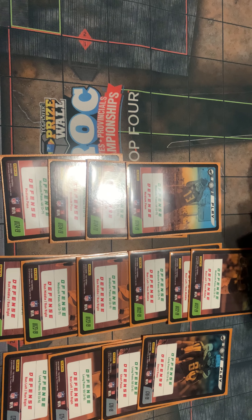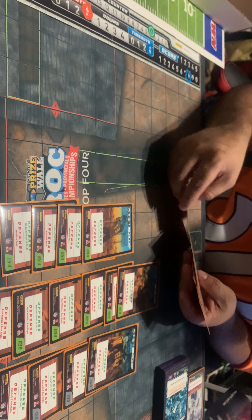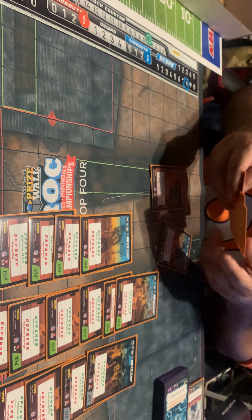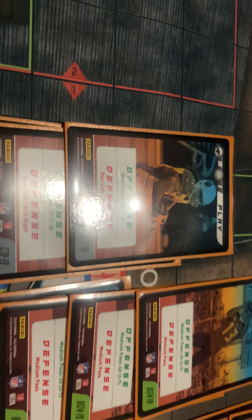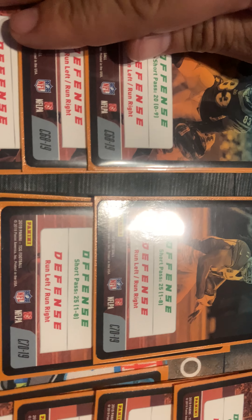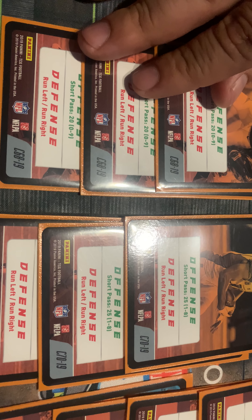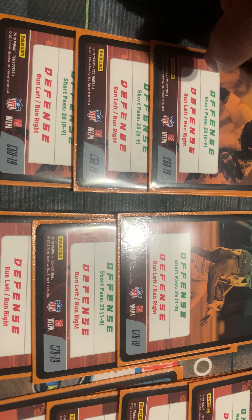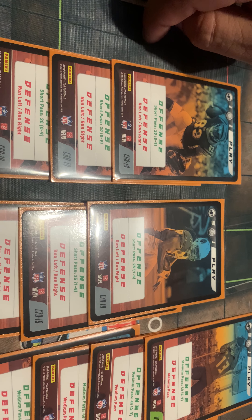For our short passes, very much the same. We've got the 25-yard short pass that covers run left and run middle, or run left and run right. And then we have the short pass for 20 yards that can't fail on a zero through nine — just in case, the 'oh crap' button with a run left and run right defense. So it covers the spread around, making sure that you're covered all around as far as the defense goes.